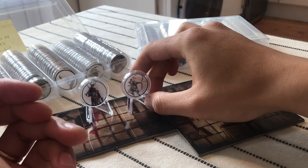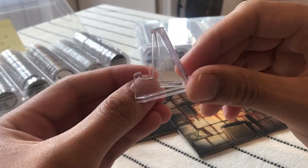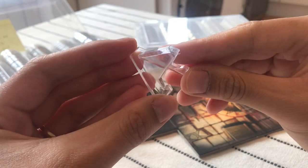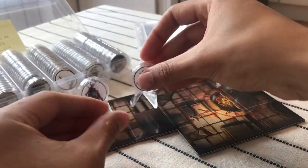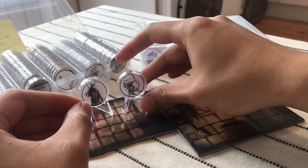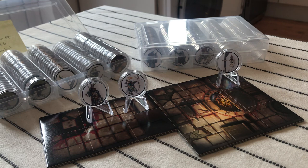If you want, you can also buy some coin stands — they're really cheap online — and just put them on it to make it look like a standee rather than just a token.